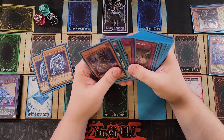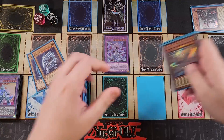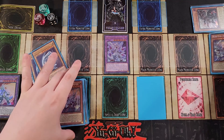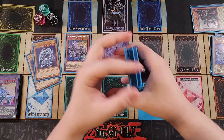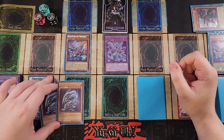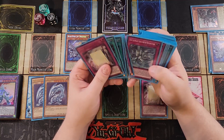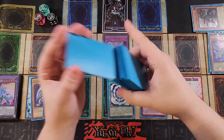At end phase, the effect of White Stone of Ancients goes off, letting us special summon any Blue-Eyes monster to our side of the field — specifically Jet Dragon directly from our deck. This is one of the best fields you can establish. The only thing that would make it better is if the two remaining cards were floodgates, like Summon Limit and Skill Drain. But even with double Blue-Eyes in hand, you can still pull off some really cool plays. So we're going to activate True Light on our side of the field.